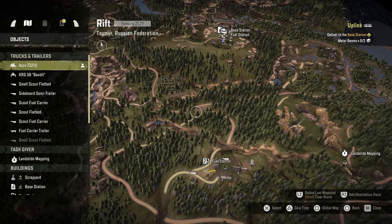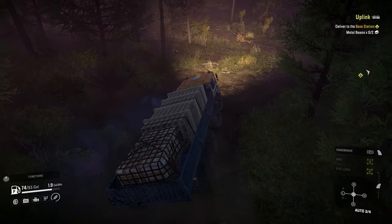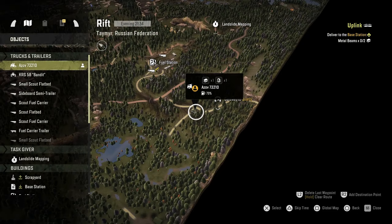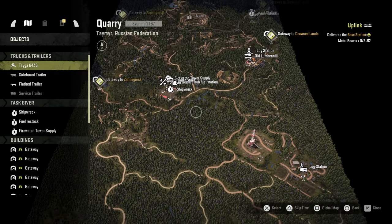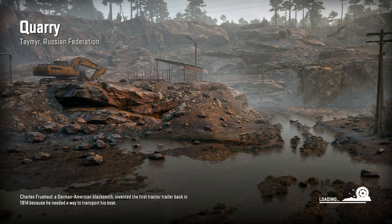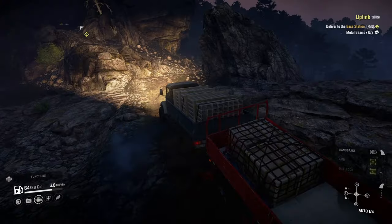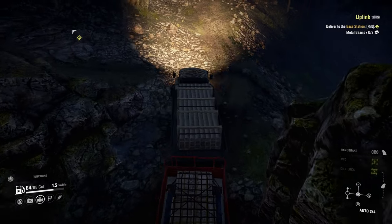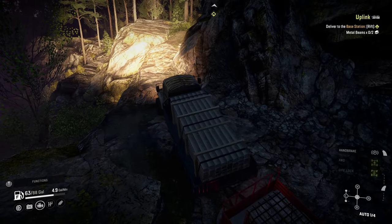We've gotta go back to the base station. Let's go ahead and pull this out. We're gonna get this truck out of the way. Then we will go back to the quarry and jump in the Taiga — and bring this truck all the way across.